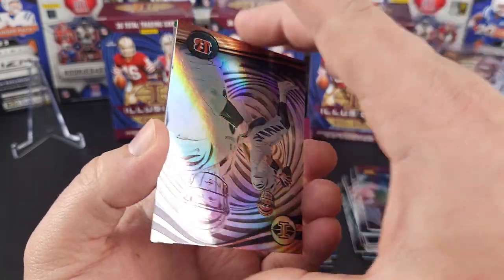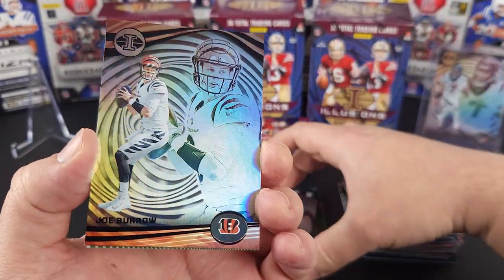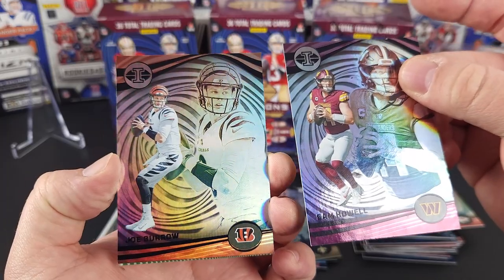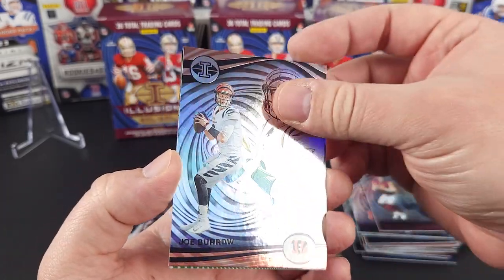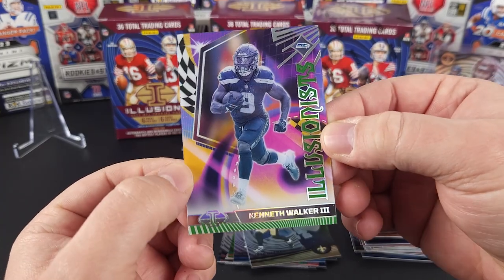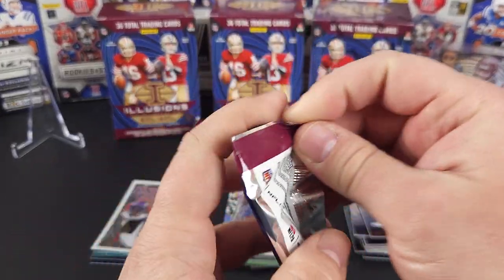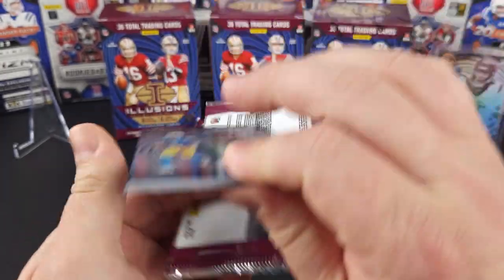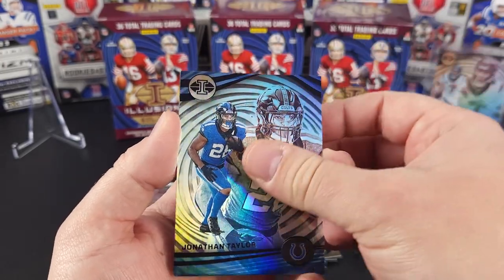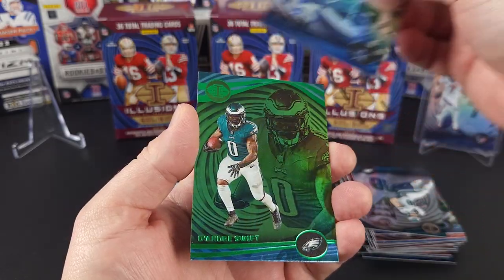Got Joe Burrow — it seems a little extra sparkly, but I think it's just a base card. Maybe just because his uniform is all white. On the acetate, Kenneth Walker — this is the green acetate Illusionist. Cool looking card. Quinton Johnston. Desmond Ryder. Jonathan Taylor. Dallas Goddard. CeeDee Lamb on the green. DeAndre Swift.